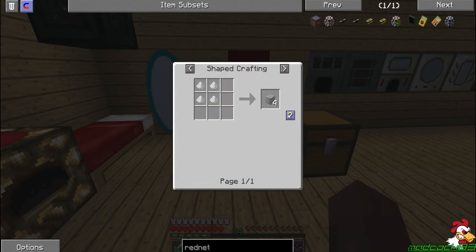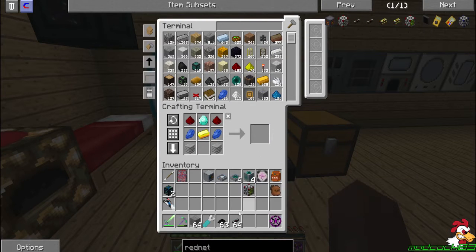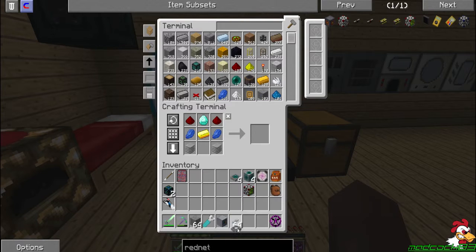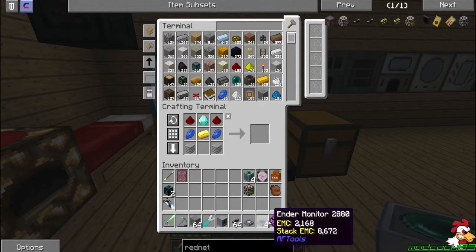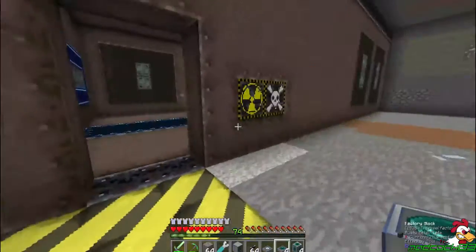It needs a blast stack. There's that one — rednet controller, boom. Rednet controller. We're going to build it right here.